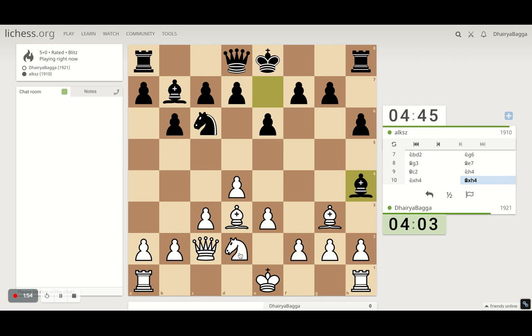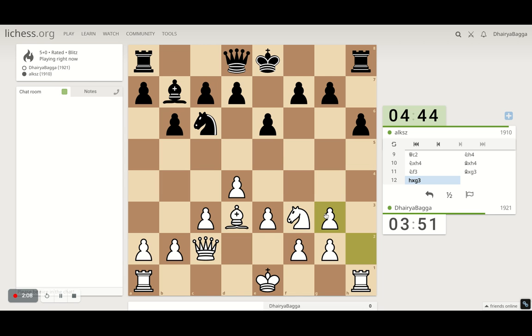He takes. Now I want to let him take so that my h-file gets opened up for the attack. Let's not take — I get my knight on f3, he takes, and now I take back with the pawn, opening up the h-file. It's probably looking to castle on the other side of the board now.